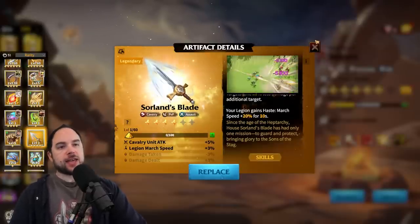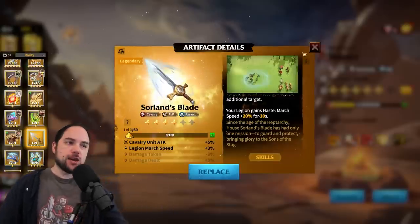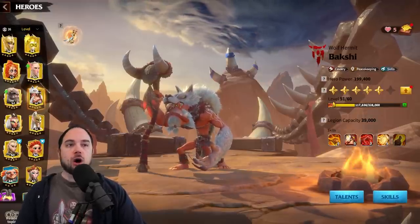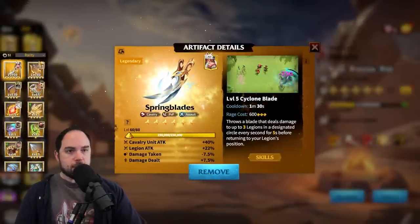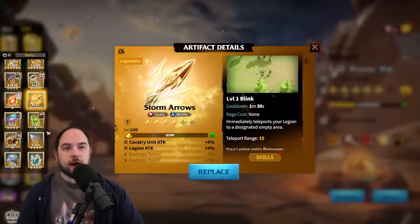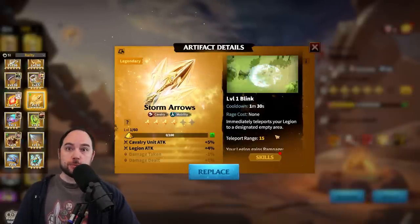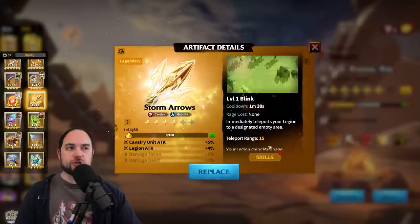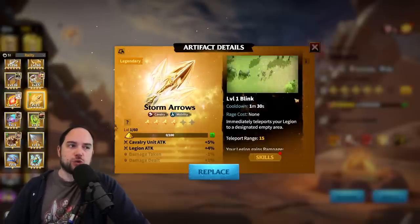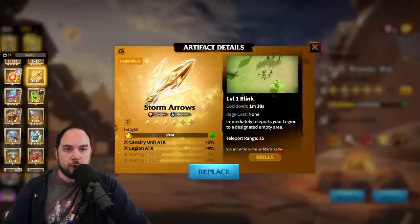From there, you have several really good options. I've used the Kingslayer extensively and love it — it's available from regular artifact keys, it crushes with big damage, and there's a chance to instantly finish an enemy. I also really liked Sorlund's Blade, available from regular artifact keys and the battle pass in Season 1. It gives base march speed from the star level — at four stars that's 18% march speed, which is really nice — plus moderate damage and a haste boost when you activate it.